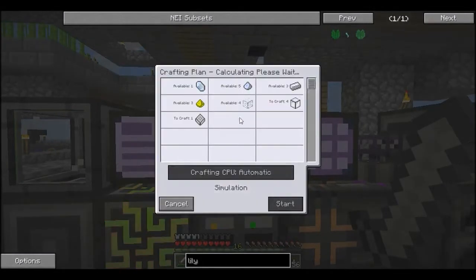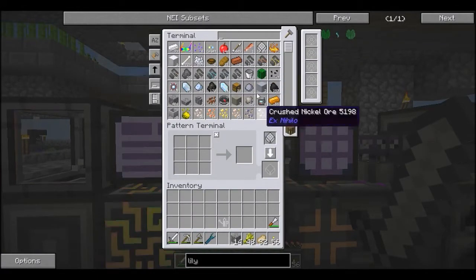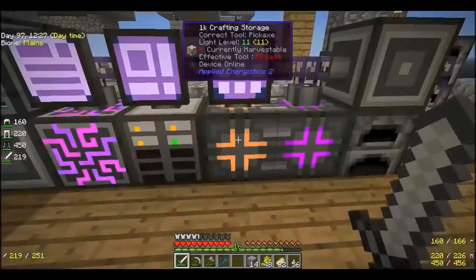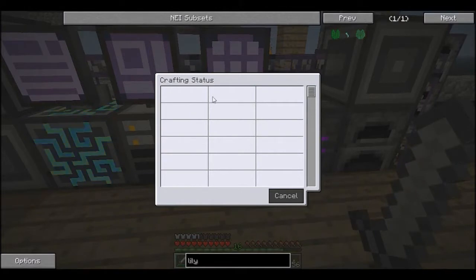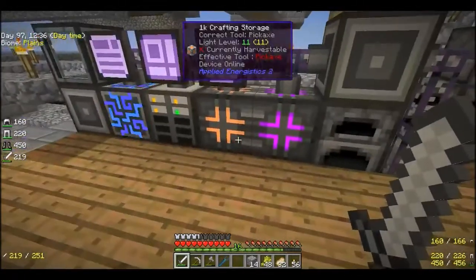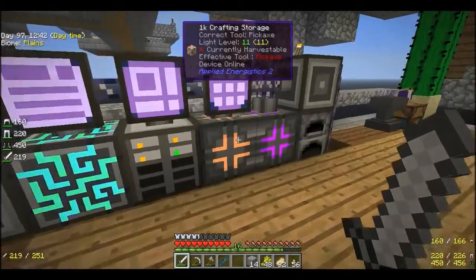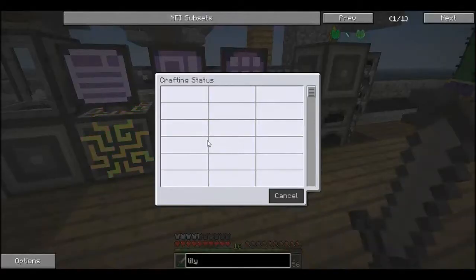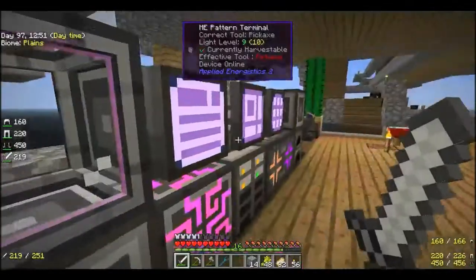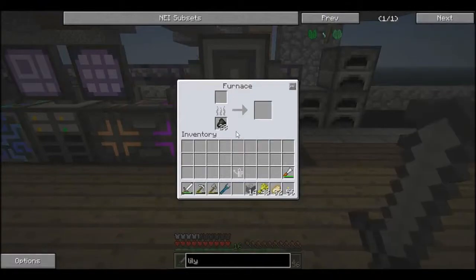The first one I made was a blank pattern. This is the pattern terminal which lets me make new patterns. I've got a blank pattern there, I can request one to be made and that gets quickly done - you just saw it for a brief flash. I needed these storage CPUs, and basically if I'm crafting something, this is the memory cell that gets used for it. It's like a computer - you tell a computer to do something, it needs somewhere to store it in the RAM. This stores whatever I'm crafting in memory and this actually produces it.